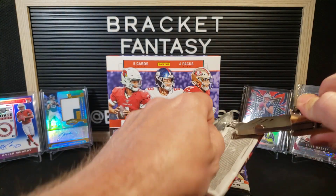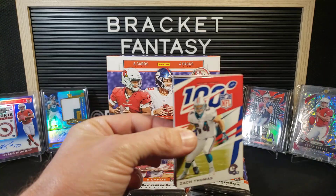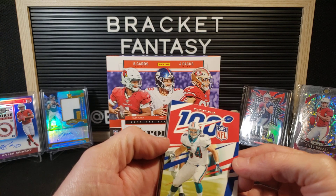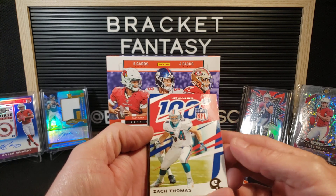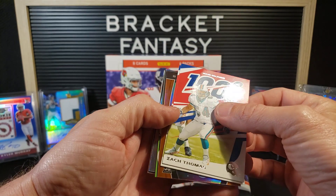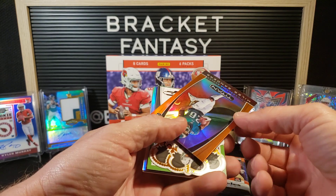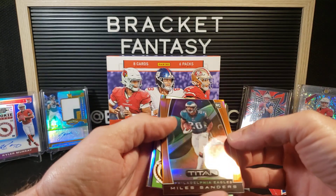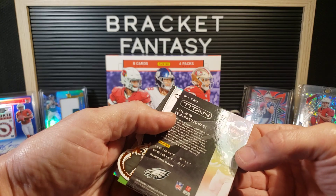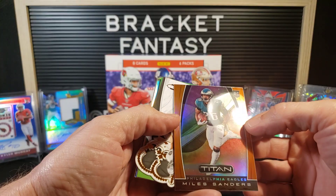Alright, ripping into pack one. Patrick Mahomes on the back — not exactly where you want him. Here's our base NFL 100 design. First card: Zach Thomas. Second: Julius Peppers. And this one looks like gold — it's a Titan parallel, Miles Sanders, numbered 21 of 49. Very nice looking card.